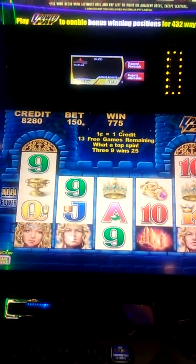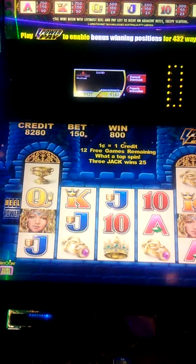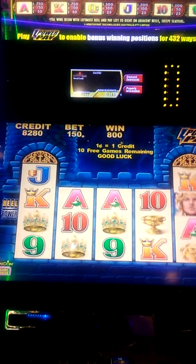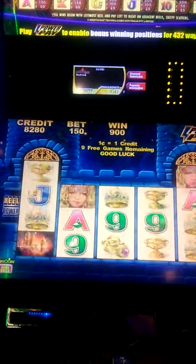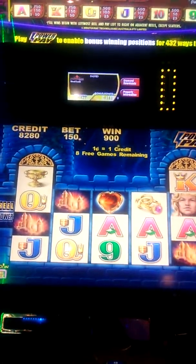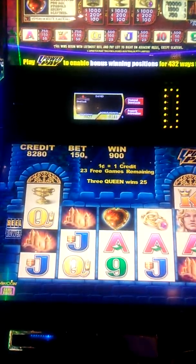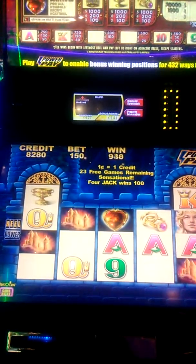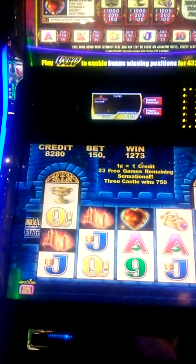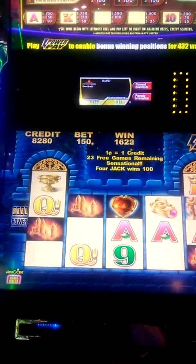Give me some good win and luck here. $1.00 for three crowns. Eight games remain. I think I re-triggered with three castles. $1.00 on three queens, $25.00 and more games. Now I got 23 free games remaining.